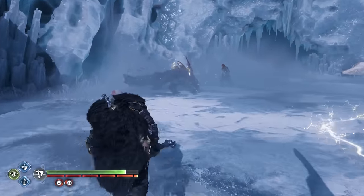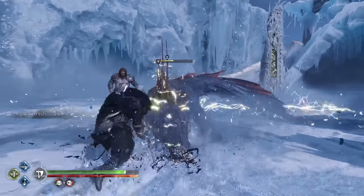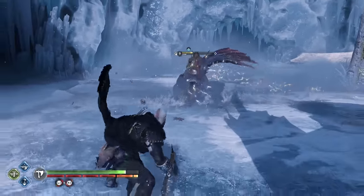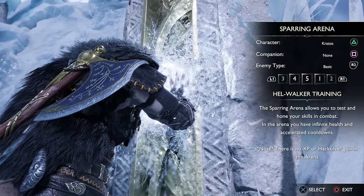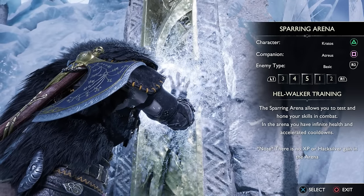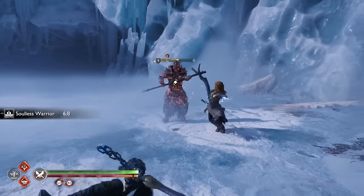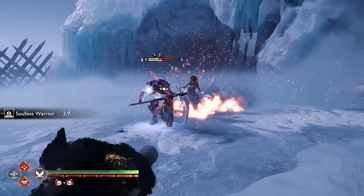Finally, if you haven't seen the new Sparring Arena, you should check it out because it changes in more than a few ways. When you go into Niflheim, you'll notice it lets you change 3 new parameters, including the character you play with, companions at your disposal, and even the enemy types to fight. This means you can play with either Kratos or Atreus right from the start without being tied to the main story.